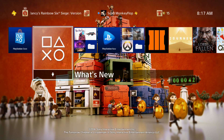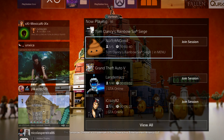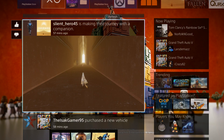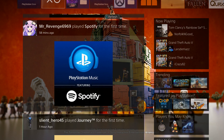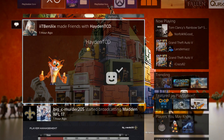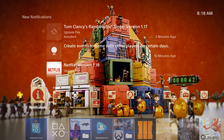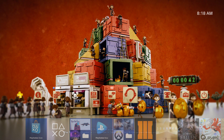Have you guys seen What's New? It's actually pretty cool how they've laid it out. It's a little bit more Facebook-ish where you can actually like and comment on what people are doing, what people are playing, what people are purchasing, what people are talking about. They've made the PlayStation 4 a little bit more social media friendly. Comparing friends' trophies and all that good stuff is pretty awesome.